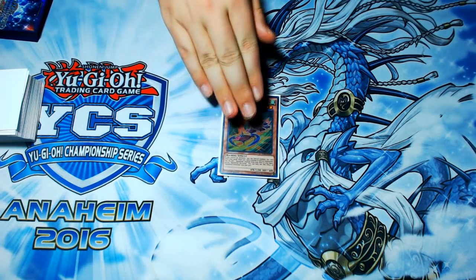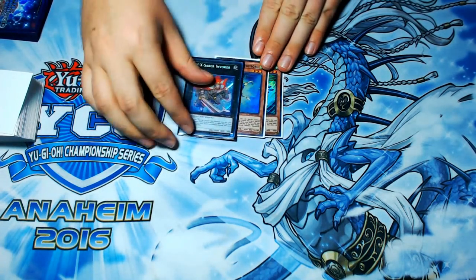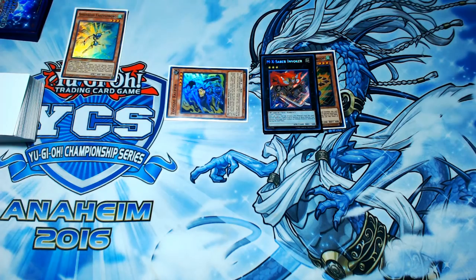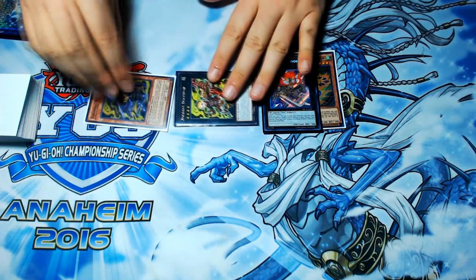It's a one-card play. It starts with Speedroid Tarotop. You special summon your Tarotop, and you add and special summon your Tucketomborg. You overlay these into your MX Saber Invoker — your obvious starting play — and you detach a card to special summon a Ratpier from your deck, your first of two lonely Ratpiers. Then you'll overlay Borbo on top of your Ratpier, and detach your Ratpier to special summon another copy of Ratpier from your deck.